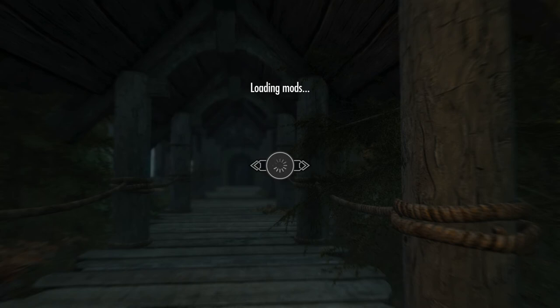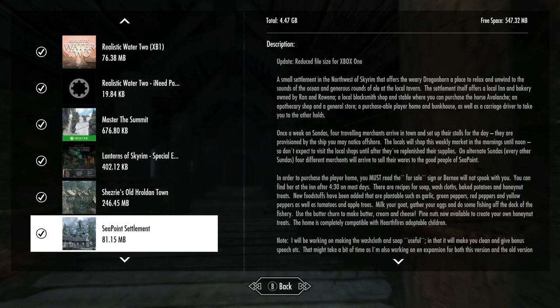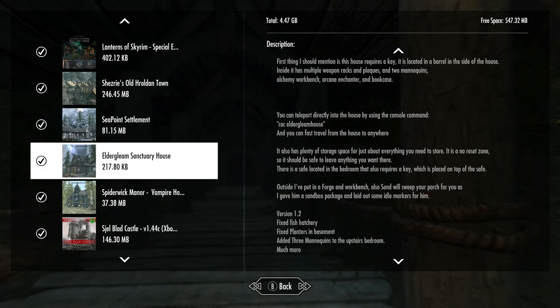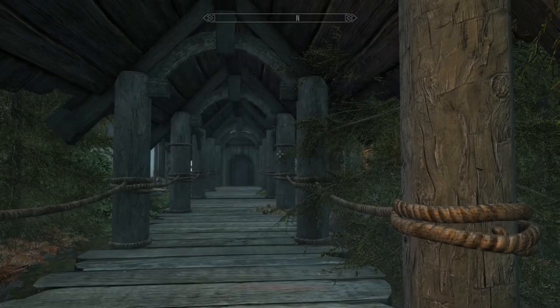So what is this mod? Well, this mod is a player home down inside of the Elder Gleam Sanctuary. Absolutely crazy — I would never have expected to see a player home all the way down in the deepest depths of this sanctuary. Do note that the first thing mentioned is that this house requires a key, and I'll show you exactly where it is.